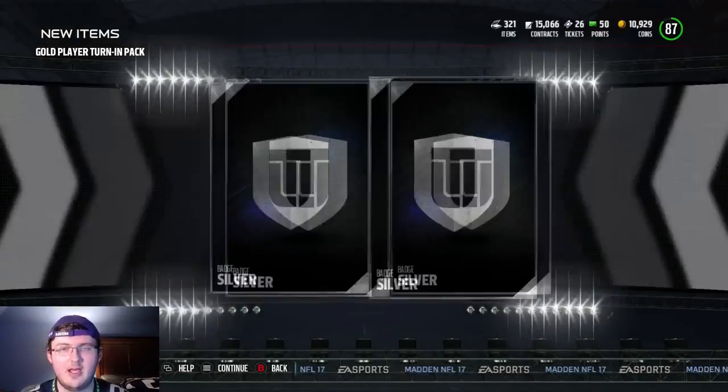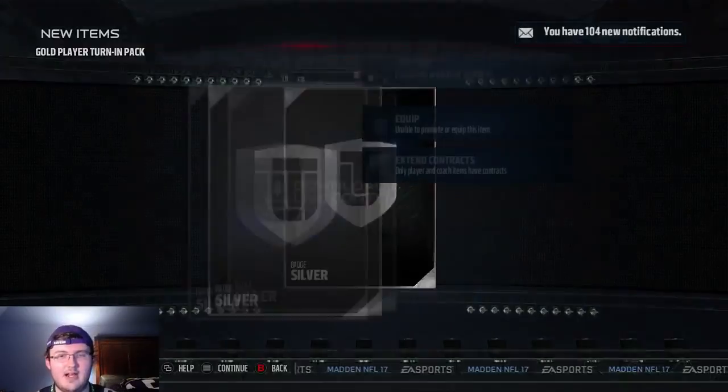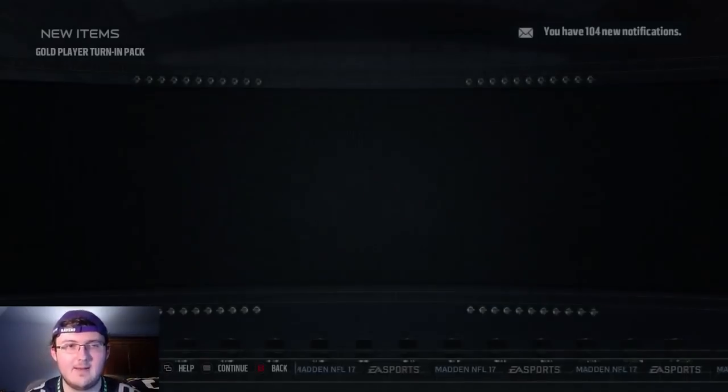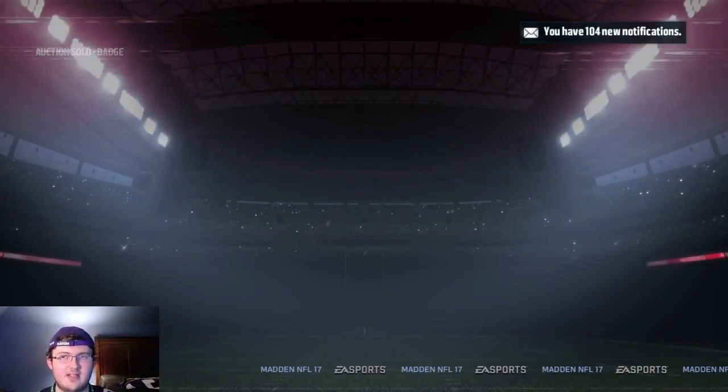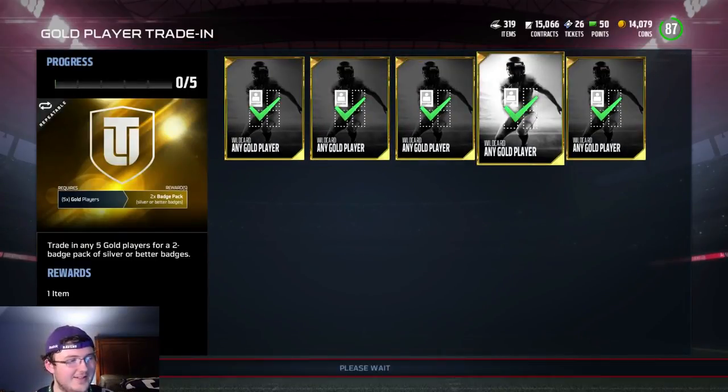What did I pull out of this one? I can put these in here and actually make coins back by just turning these into gold badges and then selling the gold badges. This is secretly a great method.